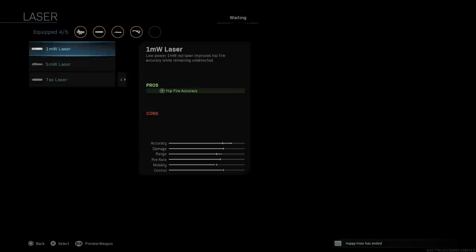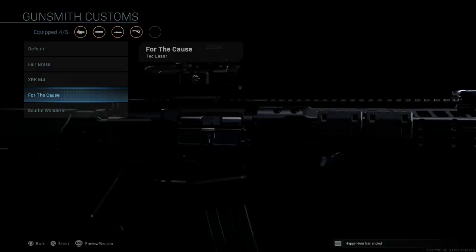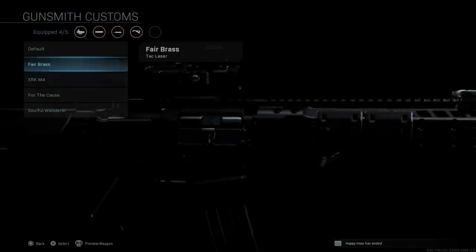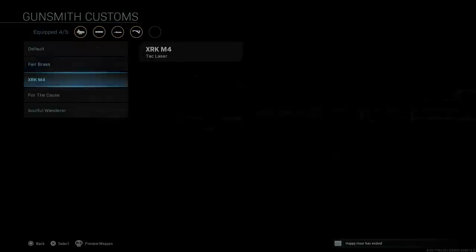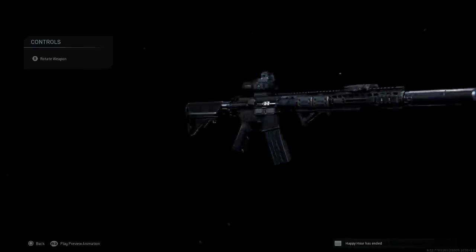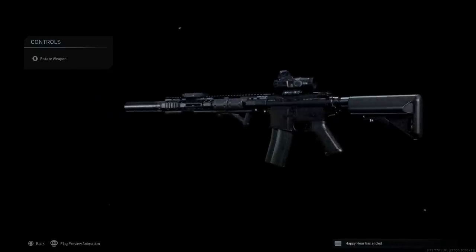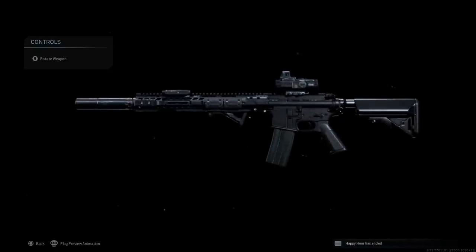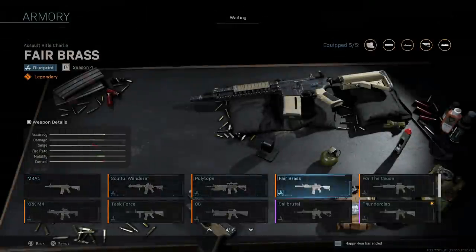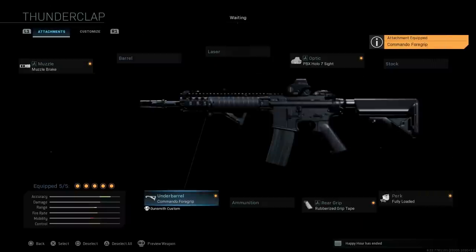You can swap out the six-round mag for a tac laser, and use something darker like the XRK - there you go, basically an all-black M4A1. This is essentially our Salient Arms Industries gray rifle or even the LVOA-C build we've done in the past. We'll strip that down and go back to the regular Thunderclap blueprint, giving us that all-black M4, and then add the commando foregrip.